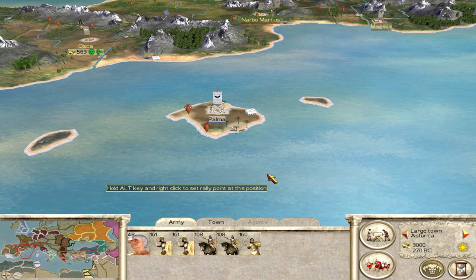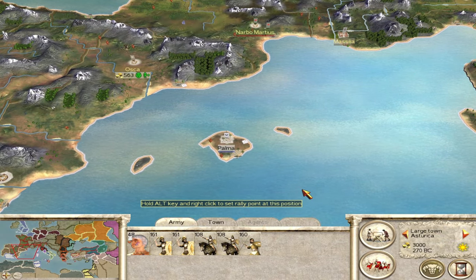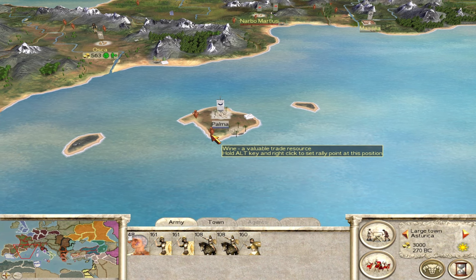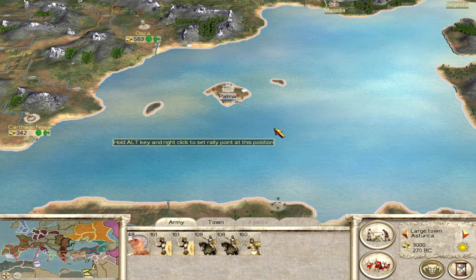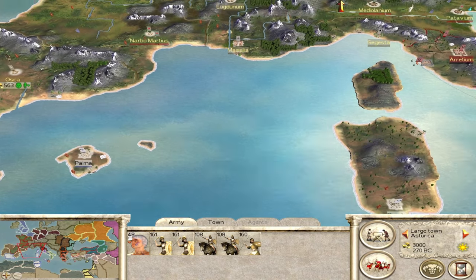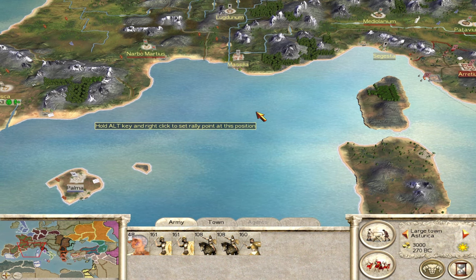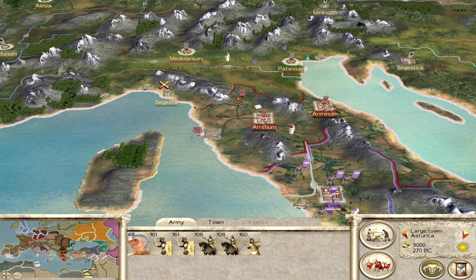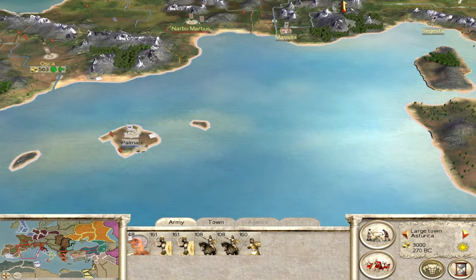Palma will end up being a great capital location once you've expanded into the Mediterranean - it's close to North Africa, Spain, Gaul, and Italy. You can also buy Balearic slingers there, which will be a huge part of your army. The main strategy I used on the very hard campaign was to maintain a navy in the Mediterranean, because the Romans would send full stack armies every three turns on just one bireme. If you can sink that bireme, it slows their growth enormously.